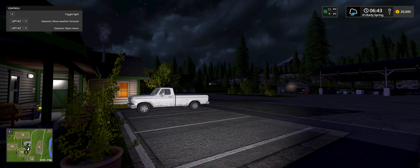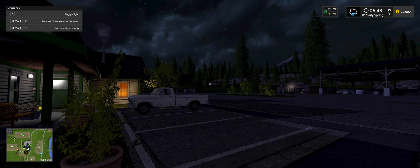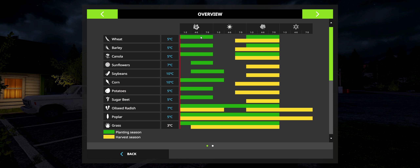We got a little light. Left Alt to show the weather, Left Alt and F to show the weather forecast. So we'll get different weather. And then we have a menu — this will show us when things are to be planted and when to harvest certain things. Most things are going to be planted right now, and we also have to watch the temperature. So we got a little bit more in depth here.